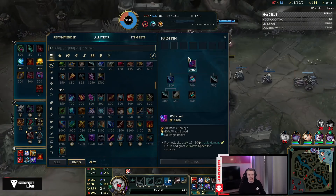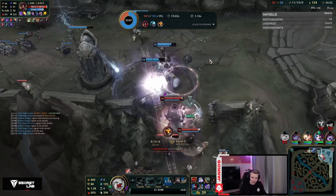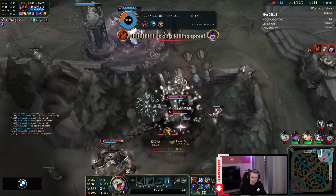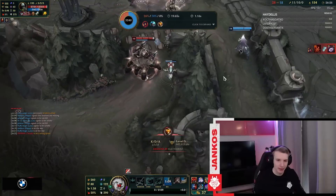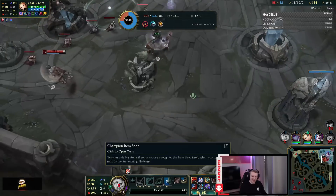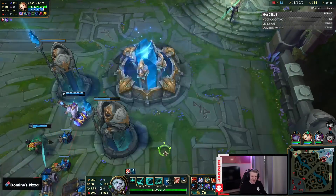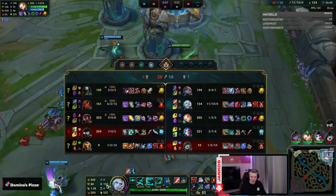Instead of GA I can go Wit's End. Wit's End is not gonna be bad because of how annoying Viktor is here. Look at my KDA — I'm 11, 10, and 0 assists. Either I kill or I die, there's no in between. There's no team play, there's only me.